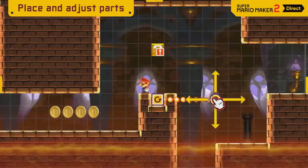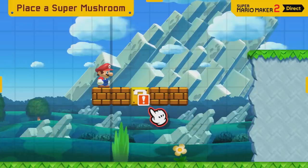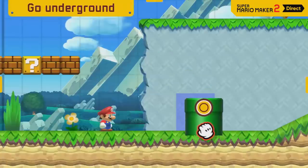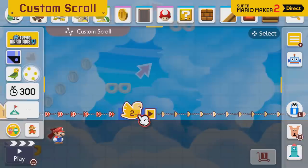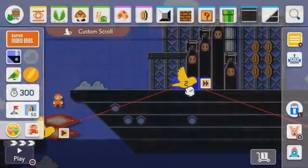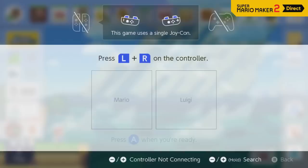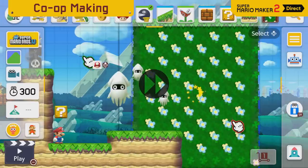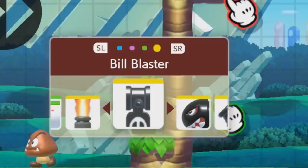Moving on, there are a few other small tweaks to the game's presentation. When adjusting the length of objects, the arrows are now noticeably longer than in the original game, likely so you can see them underneath your finger, given the Switch lacks a built-in stylus unlike the Wii U. Blocks containing items now have the exclamation mark shrunk and moved to the corner, making the exact block type more visible. The bird icons for designing custom scrolls now look like little cartoon birds, and the speed of each section is shown along the length of the track. The Direct also revealed co-op mode, with a second player having access to their own mini-inventory to toggle between the four main object categories.